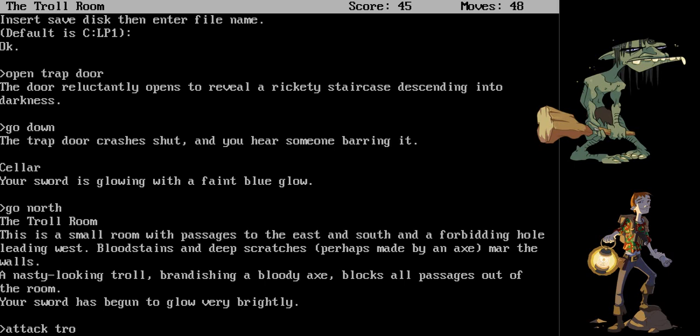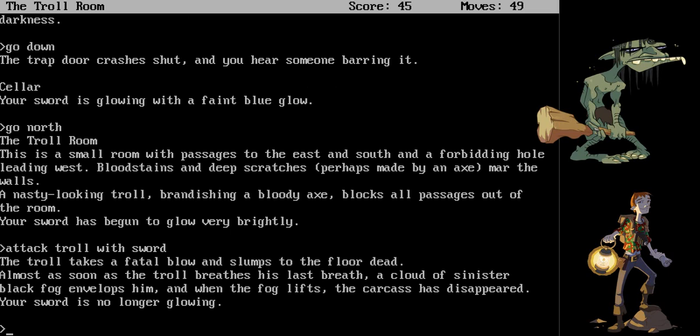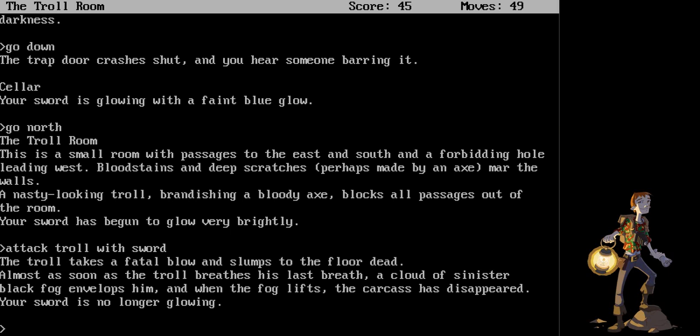Attack troll with sword. The troll takes a fatal blow and slumps to the floor dead. Almost as soon as the troll breathes his last breath, a cloud of sinister black fog envelops him, and when the fog lifts, the carcass has disappeared. Your sword is no longer glowing.